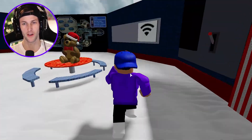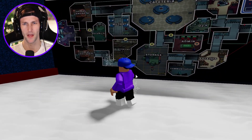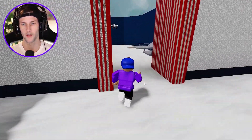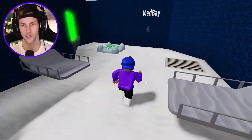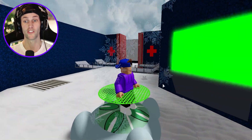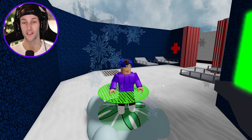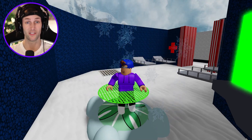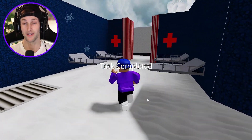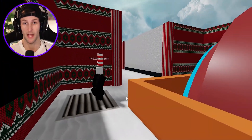I think we have to go do another task — it said we need to go to med bay. That should be right over here. We're scanning something right now. We've got to make sure we scan and get this task complete, but I don't trust this vent behind me. That vent is probably going to have the Grinch popping out of it. Task is complete — I'm getting out of here.